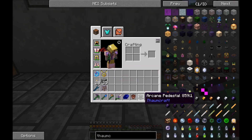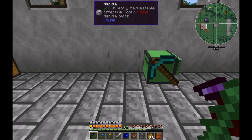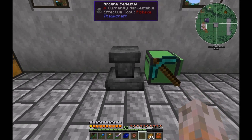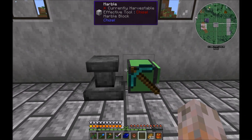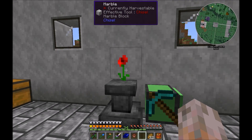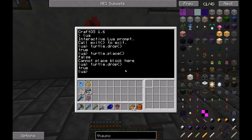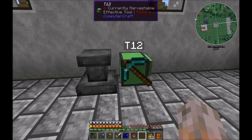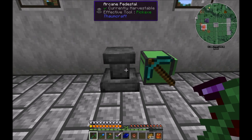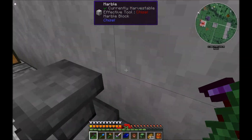It's much easier — and maybe this is an idea which you could try on your own — with the arcane pedestal from Thaumcraft. This one has an inventory of one slot. Here it's quite easy: you just have to turtle drop and you've got the flower in. And if you want to get it back, you say turtle suck. So much easier. But my plan was to do it with the flower pot, and that's the program now.